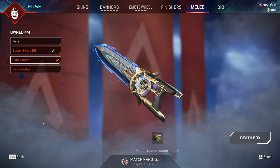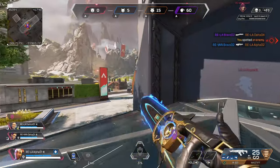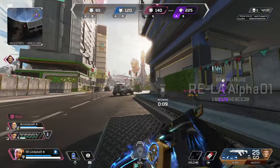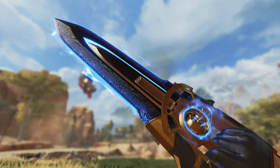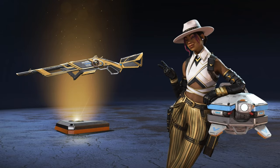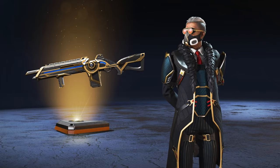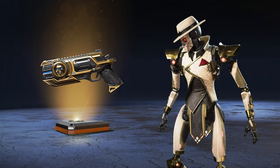Let's talk about the new Universal Heirloom coming to the game called the Cobalt Katar. It is a Universal Heirloom just like the Buster Sword was previously with the last Apex Collection event. Because it is a Universal Heirloom, it can be equipped to any legend of your choice. It can be acquired through Shadow Society event packs that are part of the limited time event. In my opinion it looks super clean — I love the animations for it. The animations are absolutely beautiful, and I'm super excited to see another implementation of a Universal Heirloom.